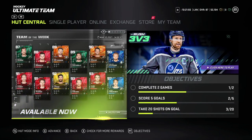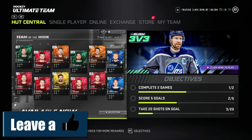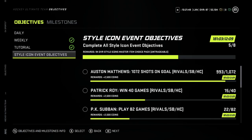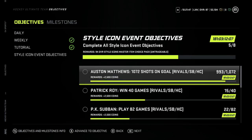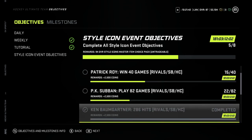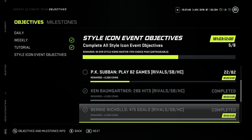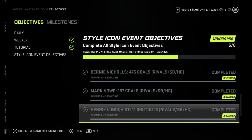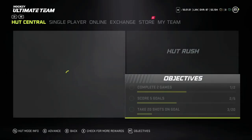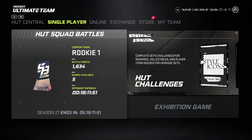The first thing I want to show you guys is all these objectives EA has given us to do to get the free 94. As you can see on the screen, we have shots on goal, win 40 games, play 82 games, 286 hits, 475 goals, shutouts, and shots on goal as well. I'm going to show you guys the easiest way to get all these objectives done as soon as possible so you can get that free 94 ASAP.